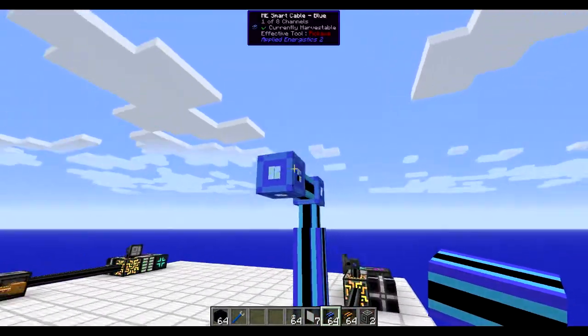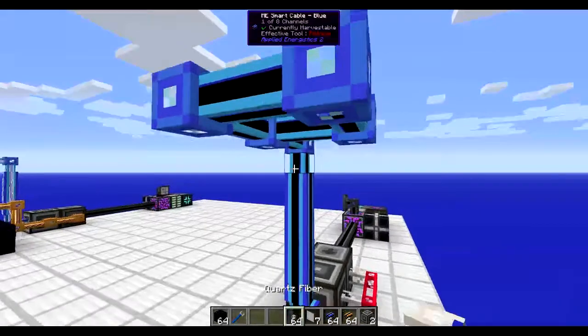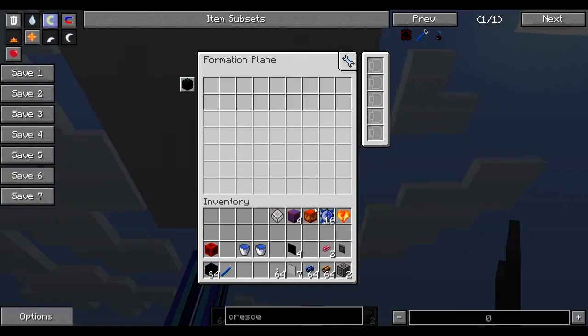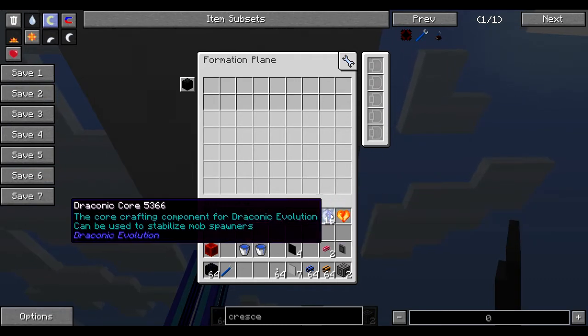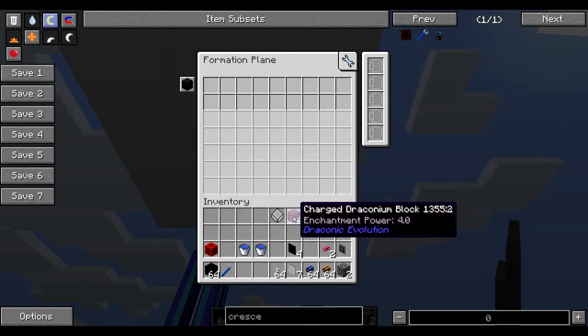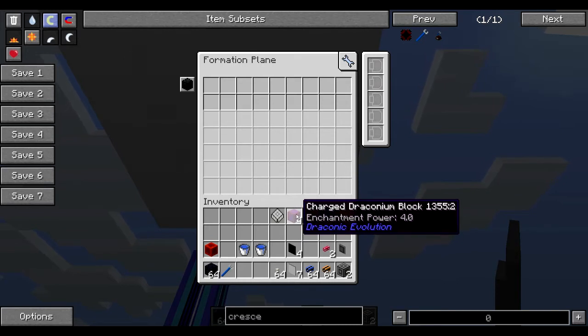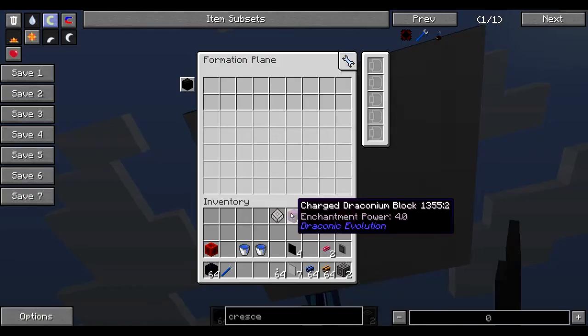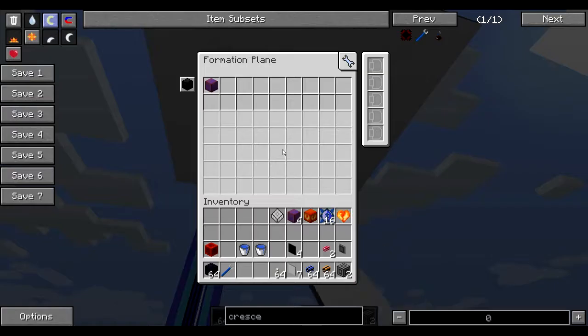Make a two by two like so, and then place the formation planes on the bottom here. To craft the awakened draconian block, we need to blow up the dragon heart, throw 16 draconic cores nearby, and place charged draconium nearby. So these formation planes can only accept charged draconium, and you can specify or partition what goes in them. If you want, you can also set the priority in this build — it's not necessary.